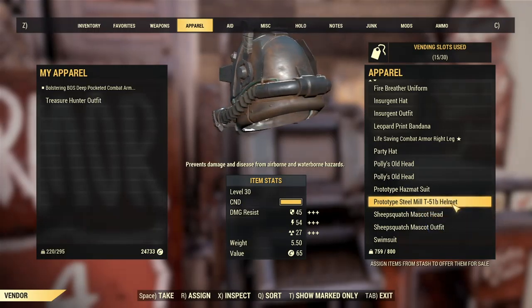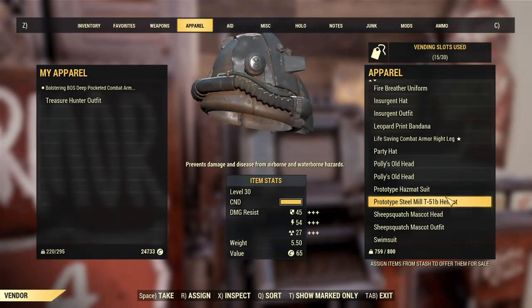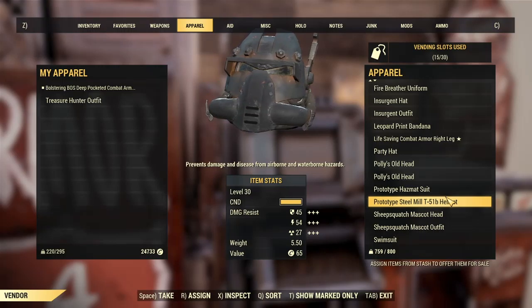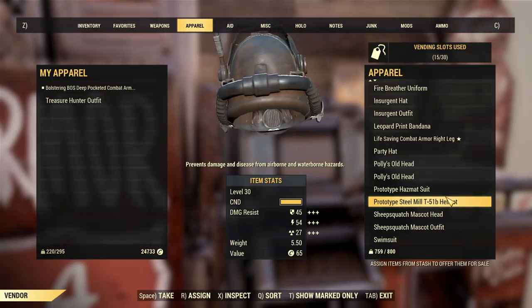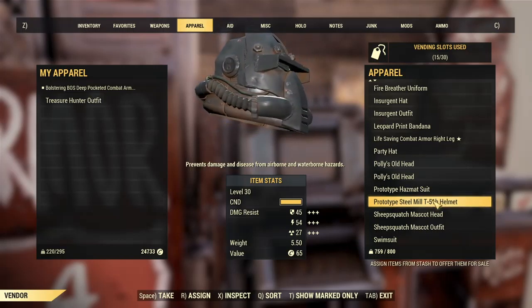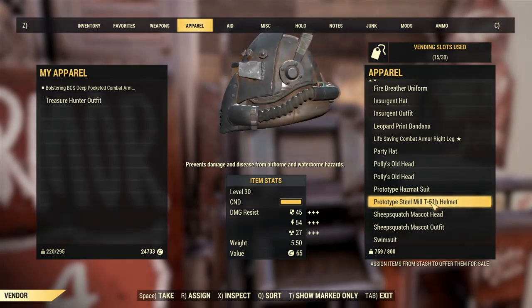I got this while doing the Wastelanders update — I think I found it under Grafton Steel in that little dungeon where you do the thing with the kid. I just randomly found it and I'm trying to get the whole set if I can. I don't plan on selling it, but I would probably sell this for a few hundred caps.